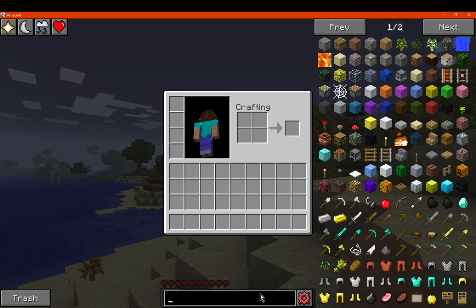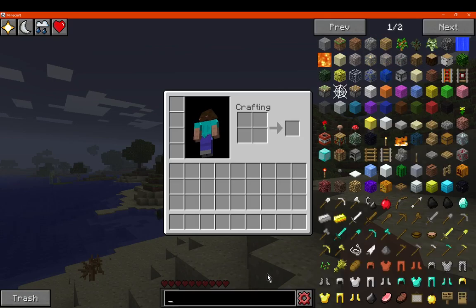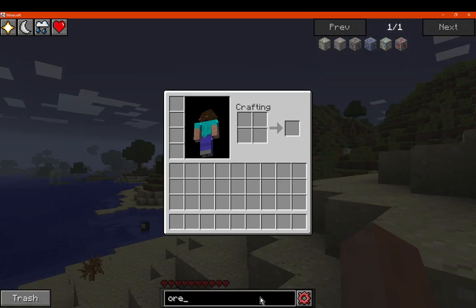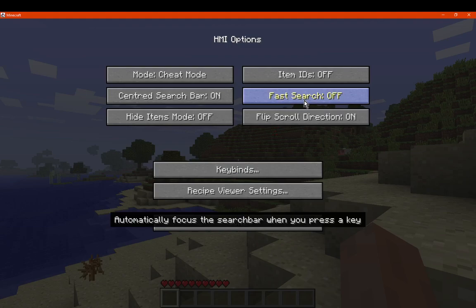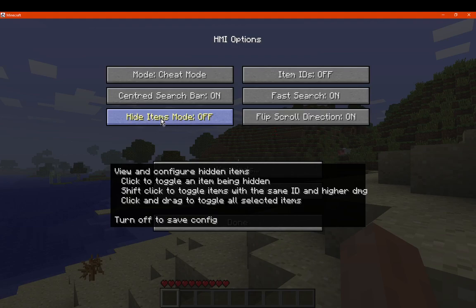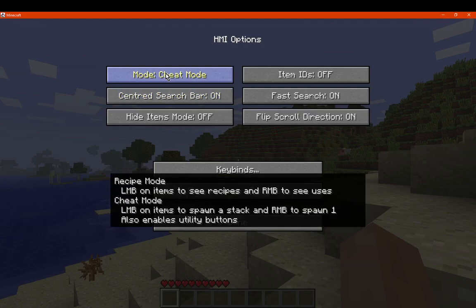Fast searching immediately acts on what you've typed in. There's an option to automatically focus the search bar when pressing a key. Item IDs are overlaid — all these descriptions explain the options. You can click to toggle an item being hidden, shift-click to toggle items with the same ID, and click and drag to toggle all selected items.